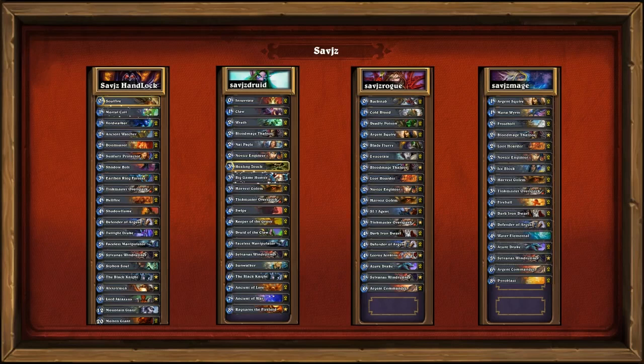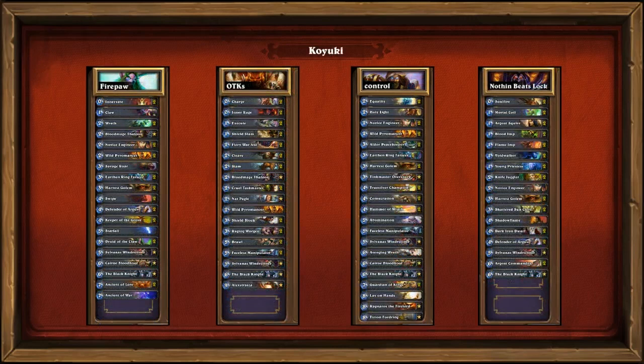Savages is running two Loot Hoarders whereas AP Drop is only running one. So the differences are: minus Blood Knight, minus Black Knight, add Blade Fury and a second Loot Hoarder. Other than that, everything else in this deck is exactly the same — we're going to be seeing very similar play to AP Drop's.